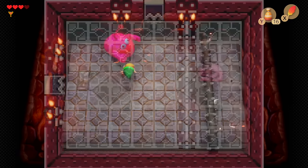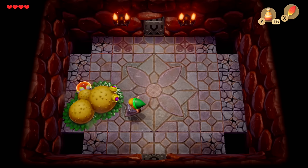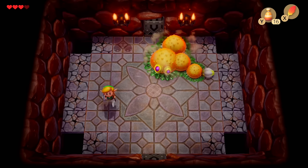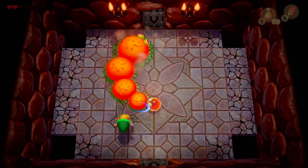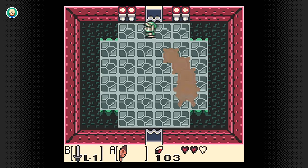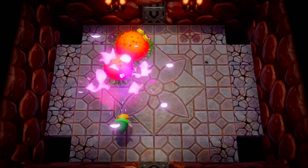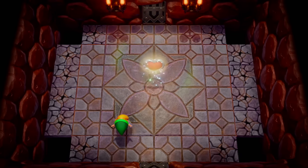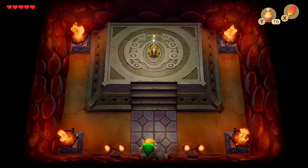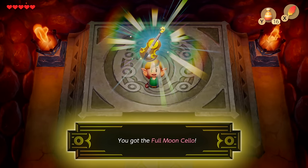I criticized Moldorm in A Link to the Past for not having any dungeon item integration, and while that is technically true for this version as well, I'm not inclined to dock it points, since the Roc's Feather does improve our mobility making the fight much easier, and the mid-boss was already clearly designed around using that item. Overall Moldorm is a perfectly serviceable boss fight — not bad, just largely uninteresting. Once he's defeated we'll get our heart container and find the Full Moon Cello, the first of eight Instruments of the Sirens needed to awaken the Wind Fish.